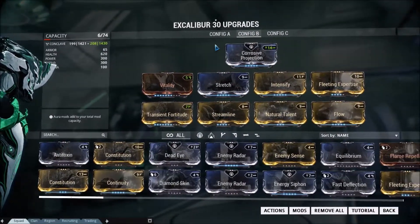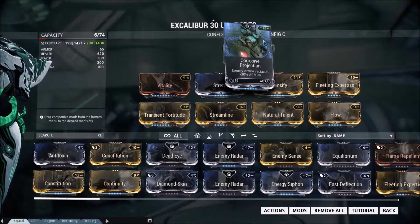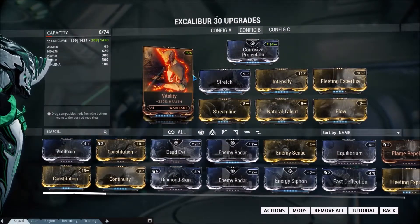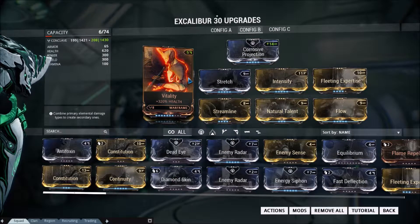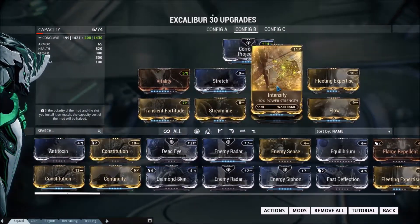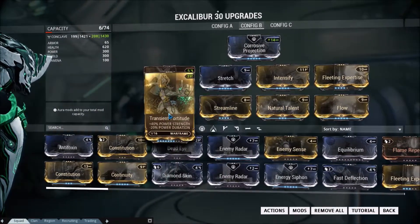For my Radial Javelin build, I also put Corrosive Projection — or Energy Siphon if you want — but I put Corrosive Projection because that's much more useful for endgame. And I changed it a little bit, which I know people are going to get upset by, but I don't put Overextended here. I just put Vitality, Stretch, Intensify, Fleeting Expertise, Flow, Natural Talent, Streamline, and Transient Fortitude.